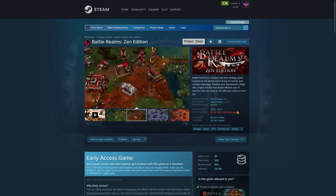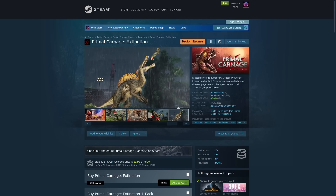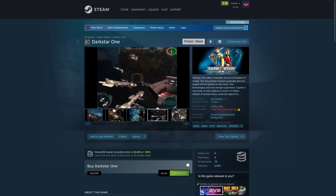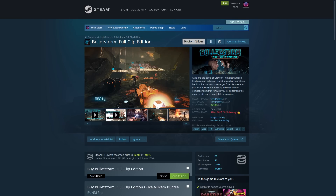Also now supported is Aspire: Ina's Tale, Battle Realms Zen Edition, Death Smiles 2, Primal Carnage Extinction, Pico Park Classic Edition, Six Ages: Ride Like the Wind, Dark Star One, Indiana Jones and the Emperor's Tomb, and Bulletstorm Full Clip Edition.